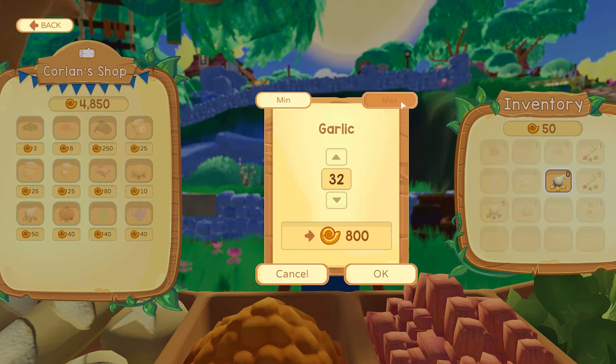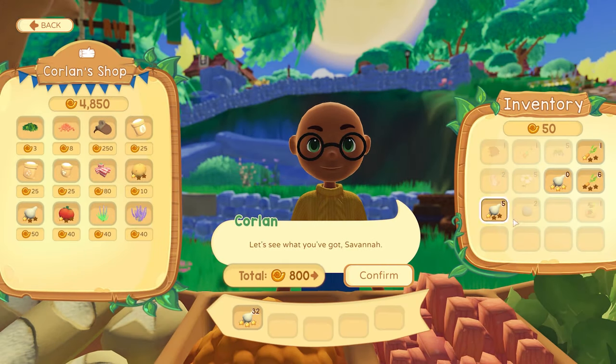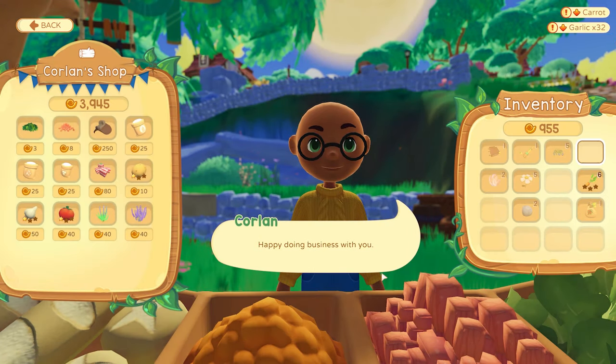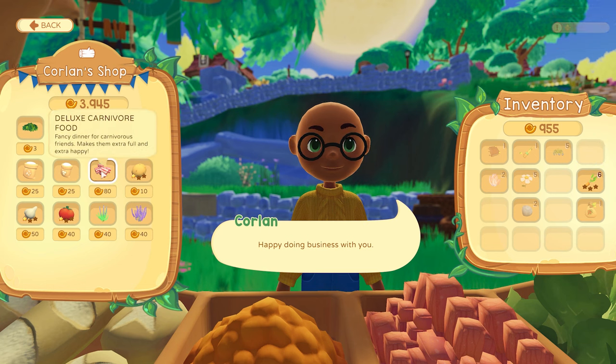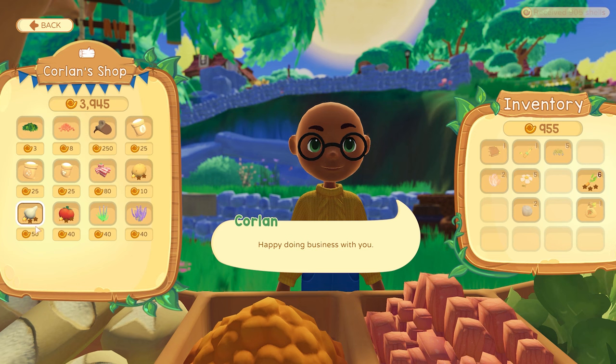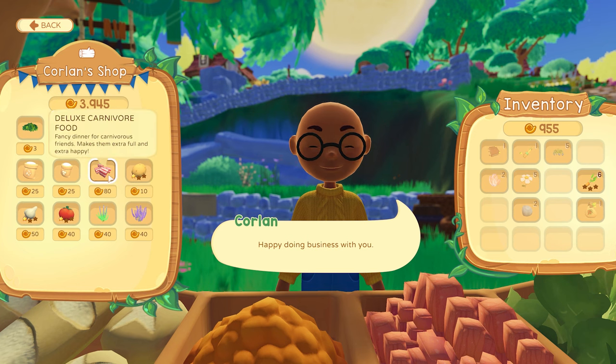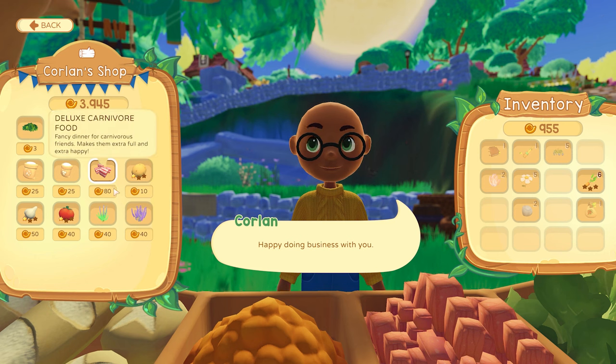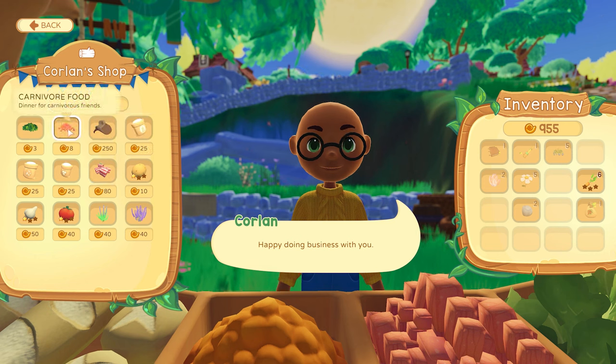Let's go ahead and sell our garlic — 800 shells, beautiful. Let's sell these ones as well for another hundred, and then these for five — confirm, 905 shells, amazing. I don't think we are quite there yet for deluxe food for either of our animals. We have the deluxe carnivore food, and eventually we'll get the deluxe herbivore food, but it's quite expensive — $80 as opposed to $8.